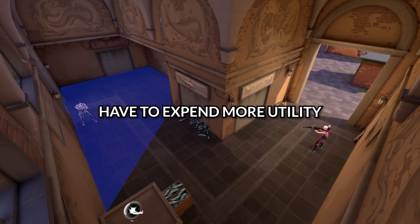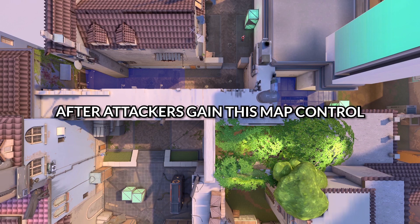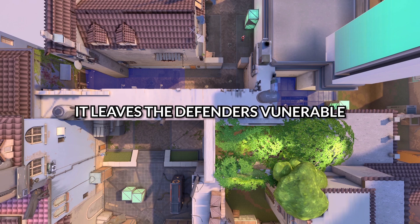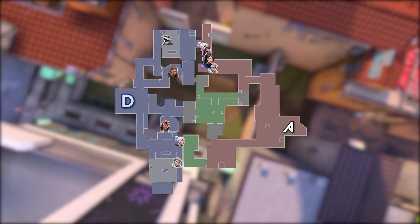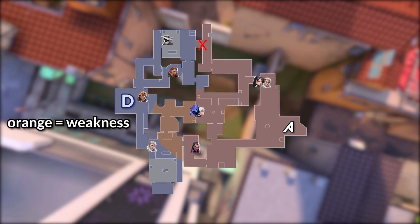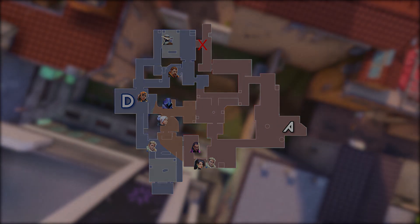This means the attackers have to expend more utility contesting them for it. If it's still a 5v5 after attackers gain this map control, it leaves the defenders vulnerable due to them having nowhere to go, with all five players potentially exploding onto one site. However, if your team finds the opening pick, the strategy changes and the new goal should be to use your man advantage to find the weakness in the defenders' setup caused by a rotation from the opening pick.